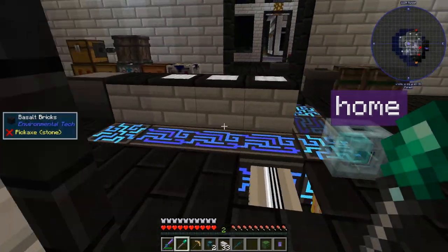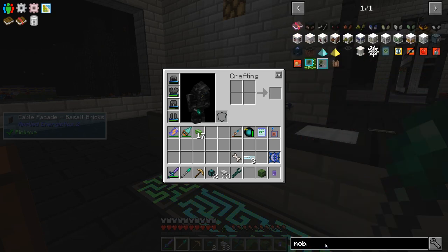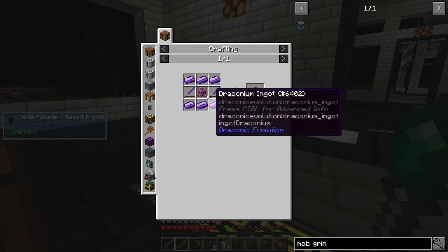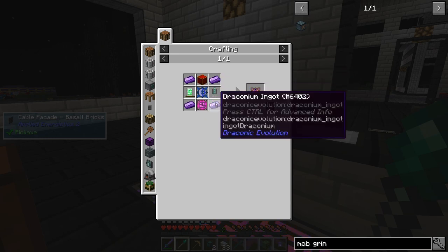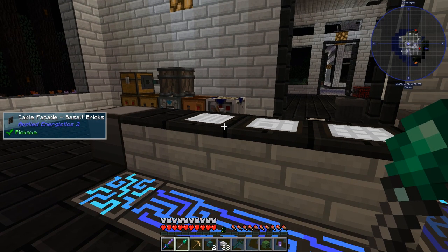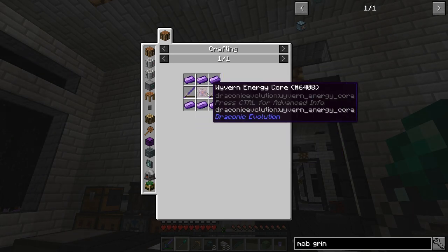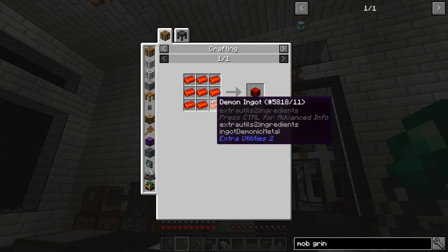So why don't we have a look at the mob grinder now and see what additional items we need. I know there's a nether star in there. We need to automate that: draconium ingots — yes, we've got those on auto. But I think I need draconium dust as well. We might need to teach the system how to make draconium dust, but we've got those on auto with an energy core. So we need to do this demon metal block.